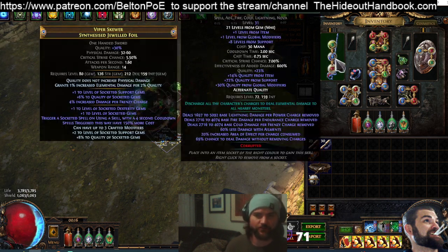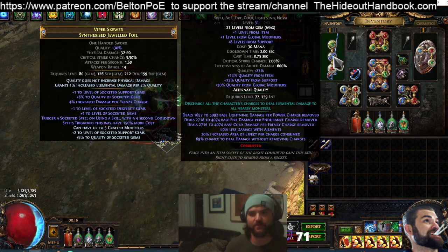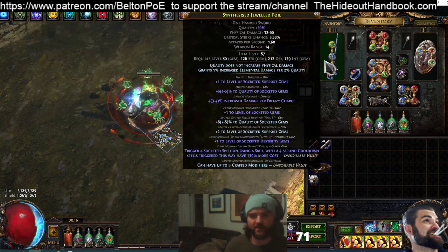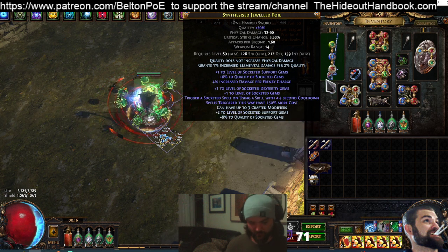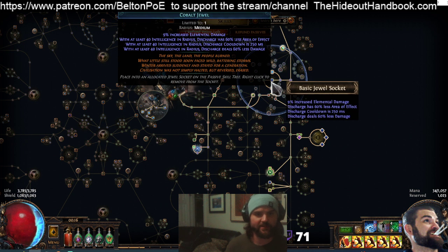The second key element is how Discharge is being cast and how we're bypassing the cooldown on Discharge. That is using the Trigger a Socketed Spell on Skill Use with a 4-second cooldown. We combine that with Endless Misery. With Endless Misery — at least 40 Intelligence in radius — Discharge cooldown is 250 milliseconds.